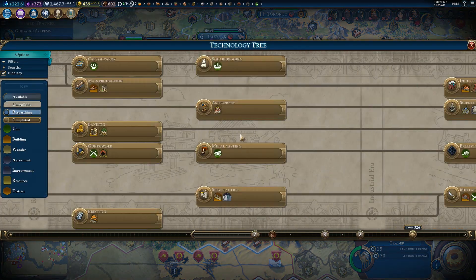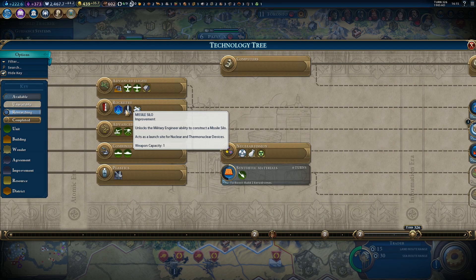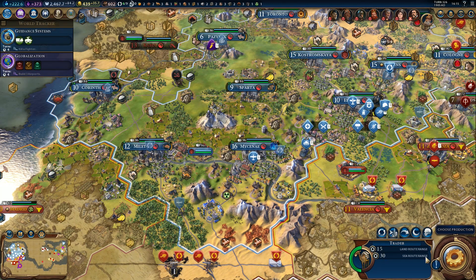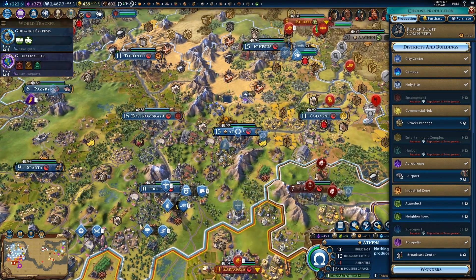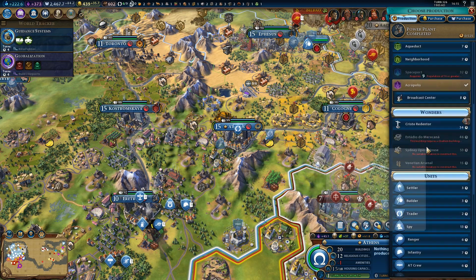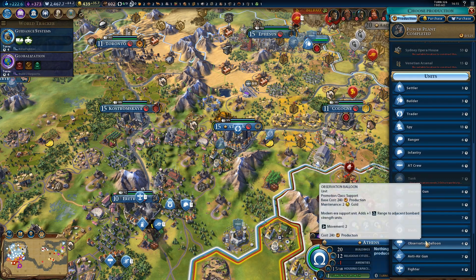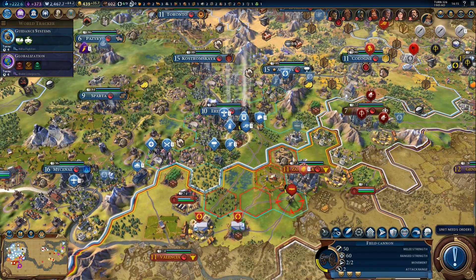If we launch Earth's satellite, we will reveal the entire map, and it is part of the spaceship project — one of the steps for the science victory. It's 1500 production, so I'd like to get that. I'd like to reveal the entire map. Anyway, production — what are we going to get in Athens? Probably that observation balloon for our other artillery. How many turns? Only four turns, that's not too bad.